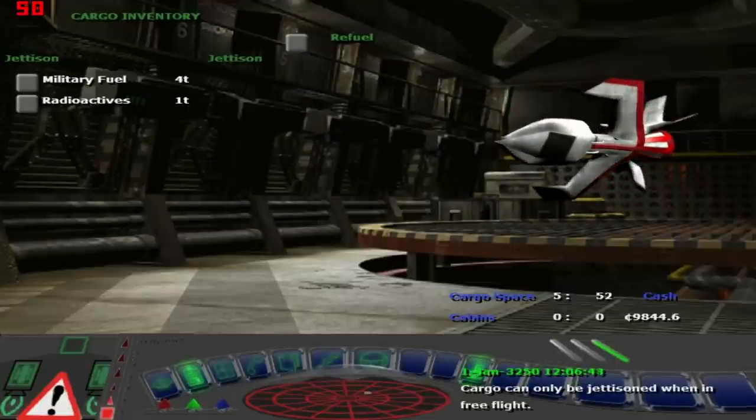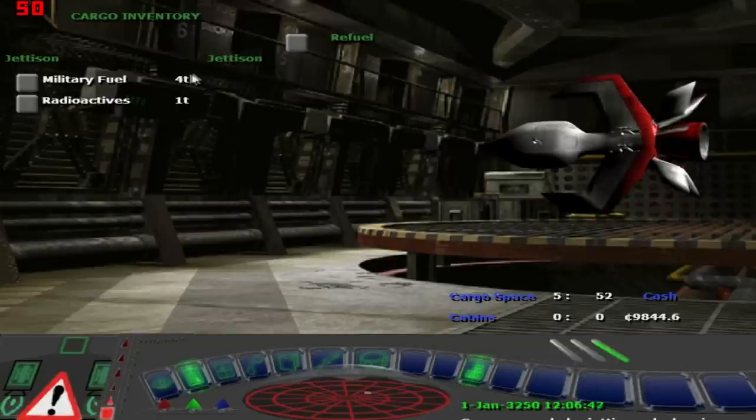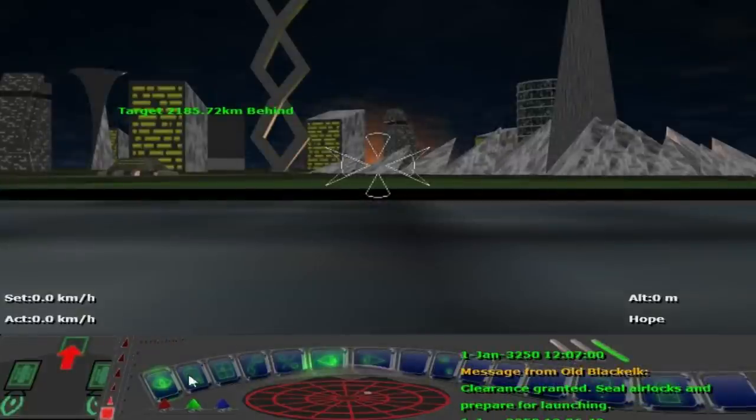Radioactives — I've got to get rid of that. It can only be jettisoned in free flight. Radioactives is what happens when you use up your military fuel. So talk to the communications, to the base, requesting launch from traffic control. Okay, so we're ready to go.